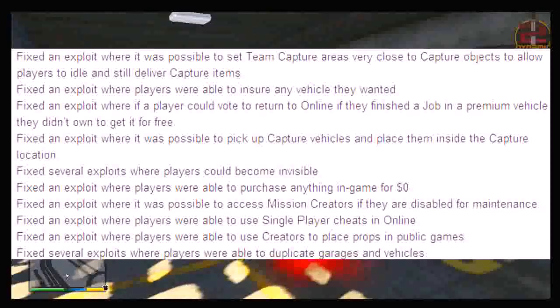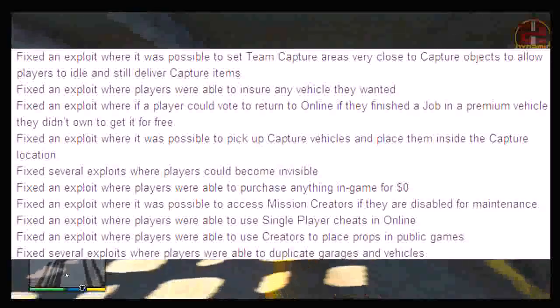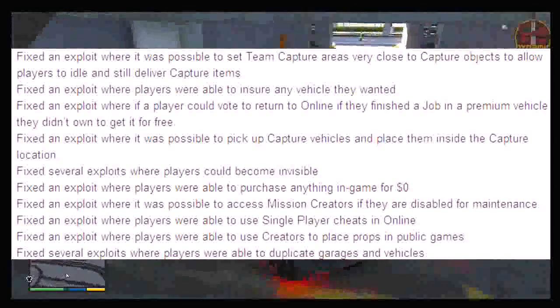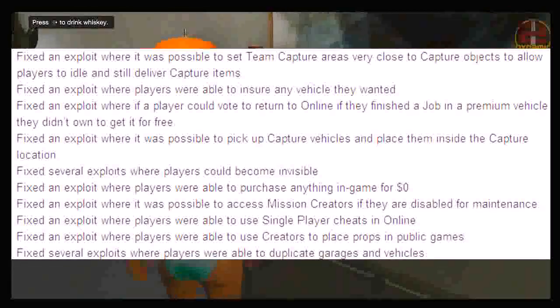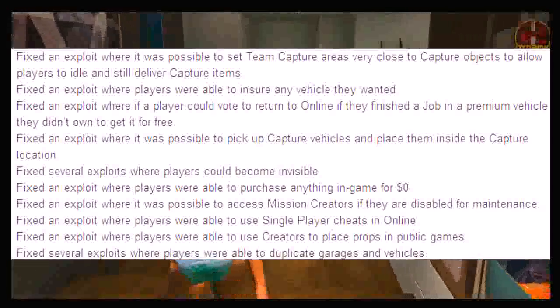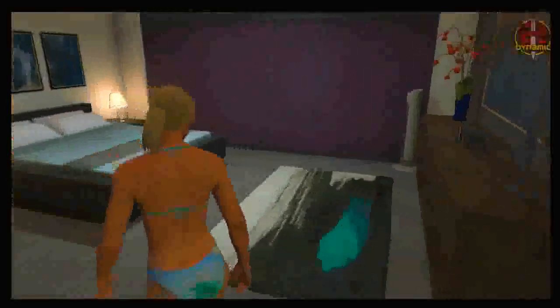Another one that stands out: fixed several exploits where players could become invisible. Underneath that: fixed the exploit where players were able to purchase anything in-game for zero dollars. And the last major one: fixed several exploits where players were able to duplicate garages and vehicles. They are stating that most if not all recent duplication glitches are patched, although I do know a new duplication glitch that literally just came out today so I might be putting that out tomorrow.